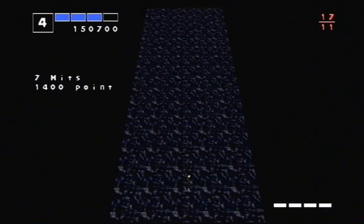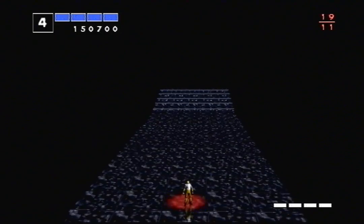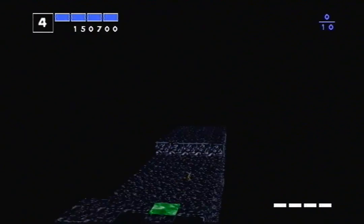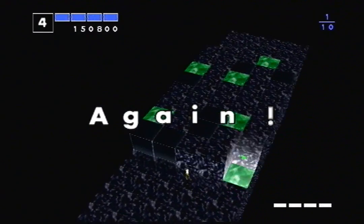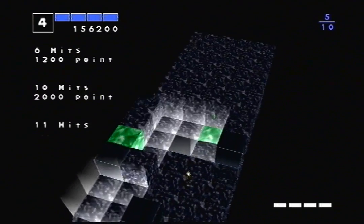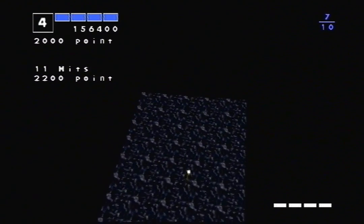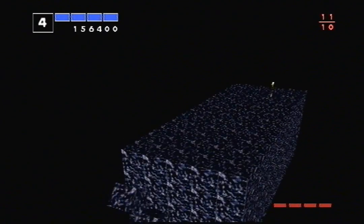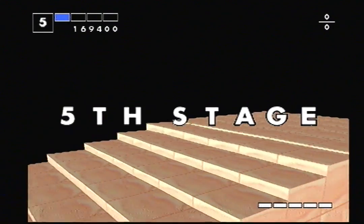Another thing you'll see me do quite often is run to the centre after I've dealt with a puzzle. That's mainly for the camera, so I can get it centred, and because this character — Elliot, the default — is the slowest. If I'm standing in the centre, I have the same distance to cover to each side of the puzzle.